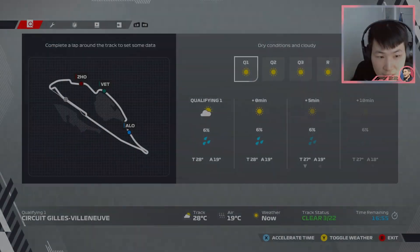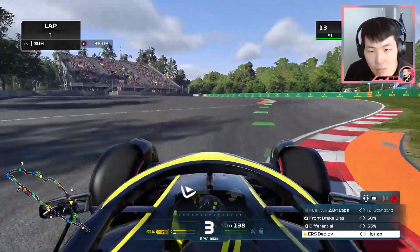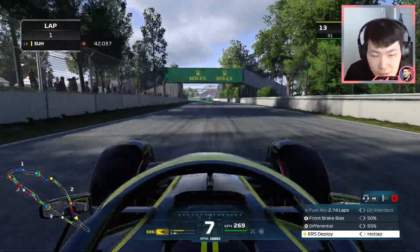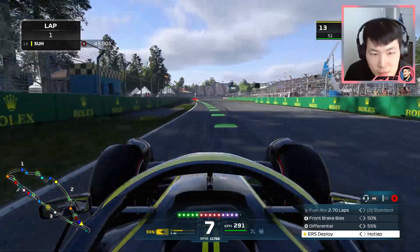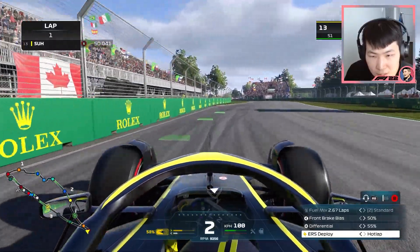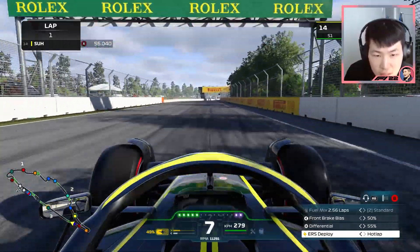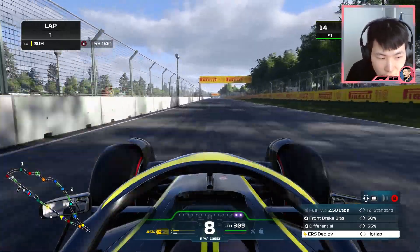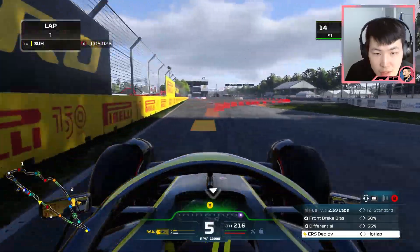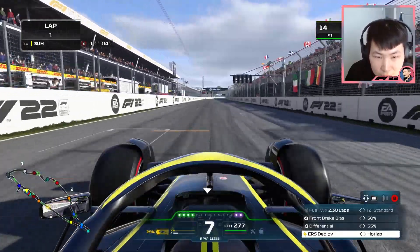We're going to head out, set a lap, and see if we can successfully make it into Q2. There's some traffic out here — someone's not giving space on a push lap. We're coming up to the line now, navigating past the Wall of Champions. Not sure if it's going to be a good lap after that collision with Verstappen, but we cut a corner there without getting a penalty. Interesting.